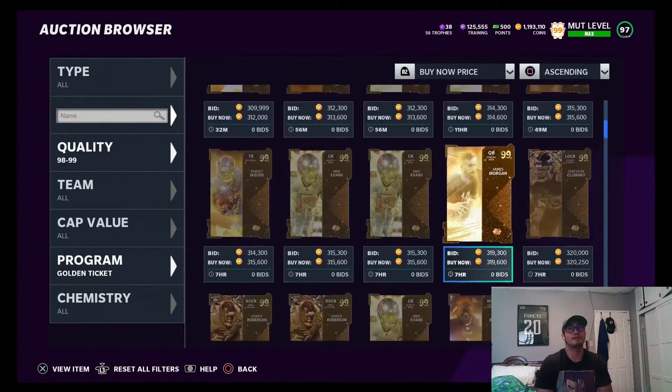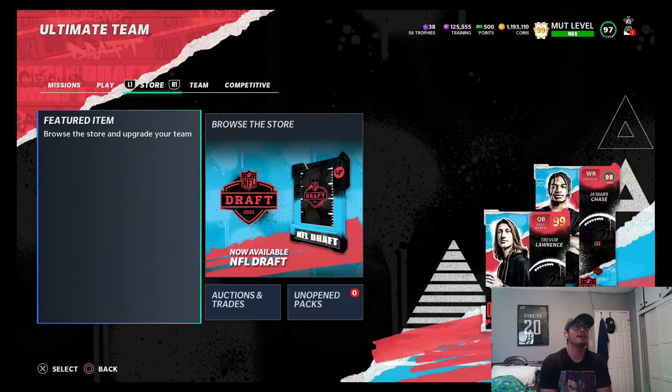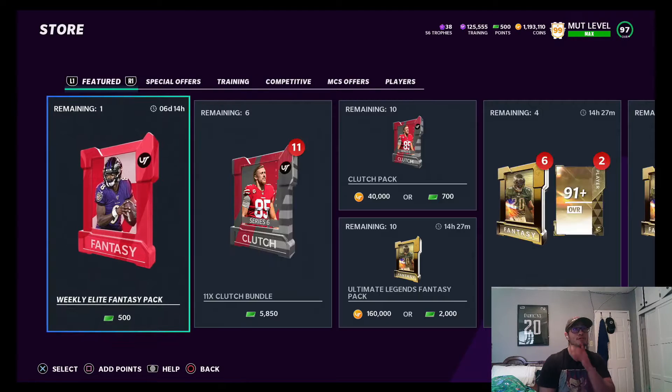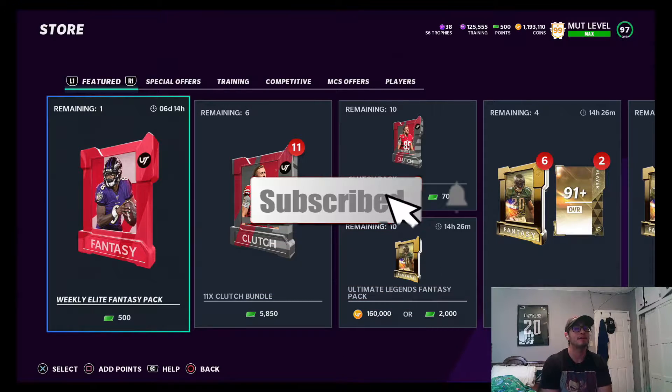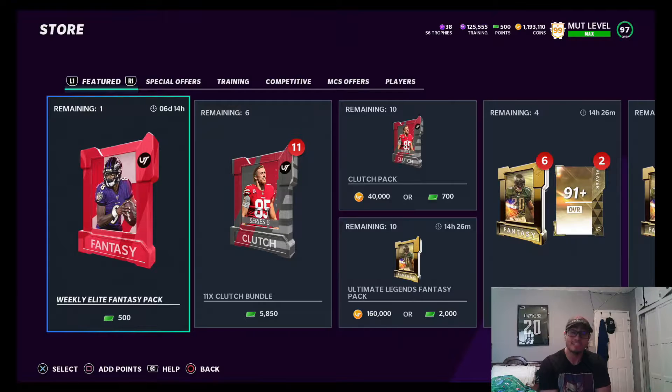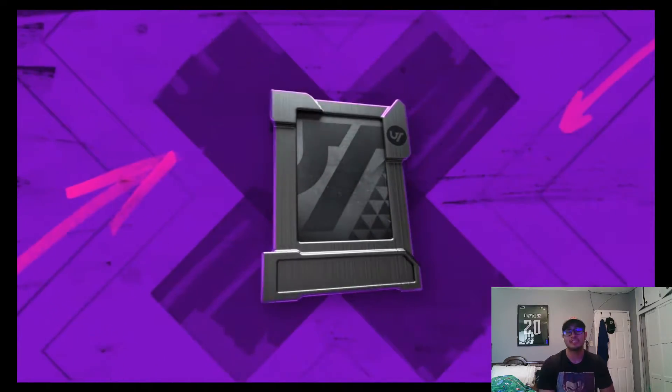RG3 is of course still the most expensive golden ticket. Hopefully we get some good re-rolls here. We're gonna jump into it, but first we're actually going to open the weekly elite fantasy pack. Before we do, remember to hit that like button, and if you're new to the channel hit that subscribe button for more Madden Ultimate Team content - I really do appreciate it.